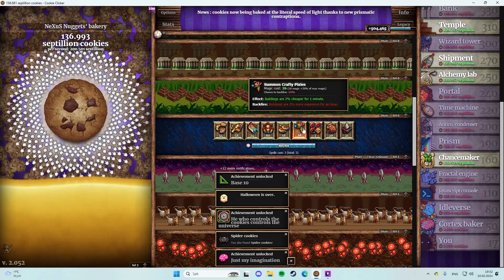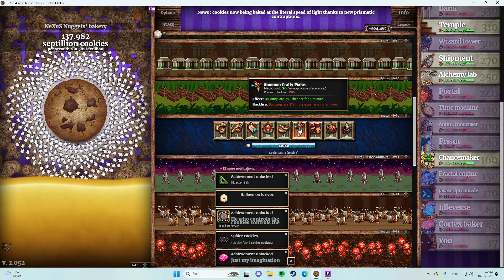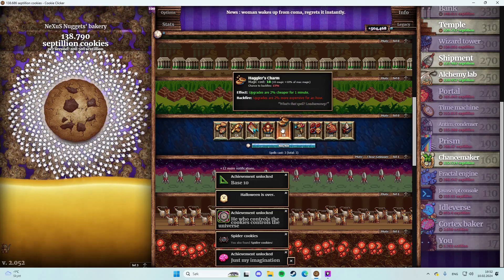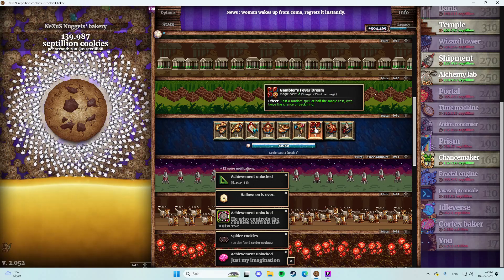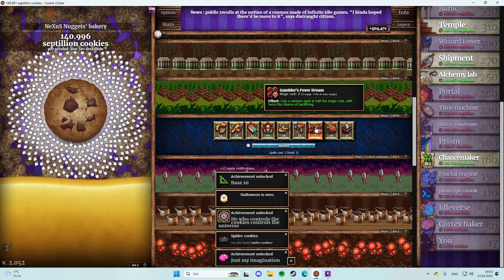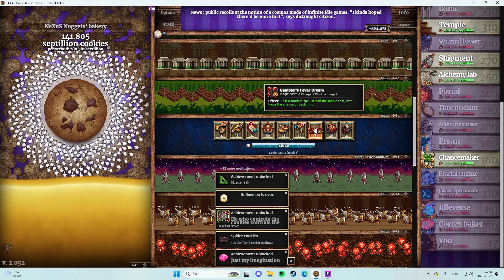Magic cost is 18, and this is when it says 'some crafty' - the same thing again. Cast a random spell at half the magic cost with twice the chance of backfiring. If you've got a little magic you could try that, but it's not the best.